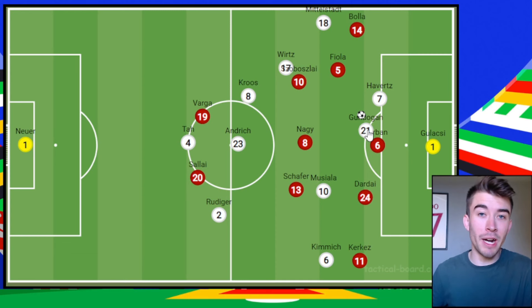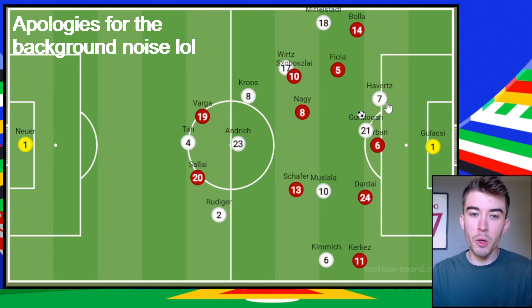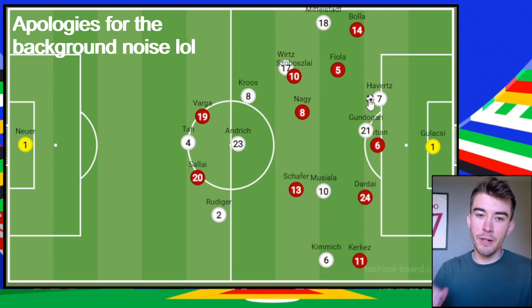Hungary defended brilliantly for large parts of the game and were nearly spot on. The two German goals were quite fortunate. Hungary's defensive approach was very, very good. But this little tweak from Nagelsmann was the key — it dragged certain Hungary players almost too close to each other and opened up spaces elsewhere. When you've got Tony Cruz who can fire it through the lines, or Andrich as well, you create chances. Germany did that and eventually broke down this very stubborn Hungary defence.